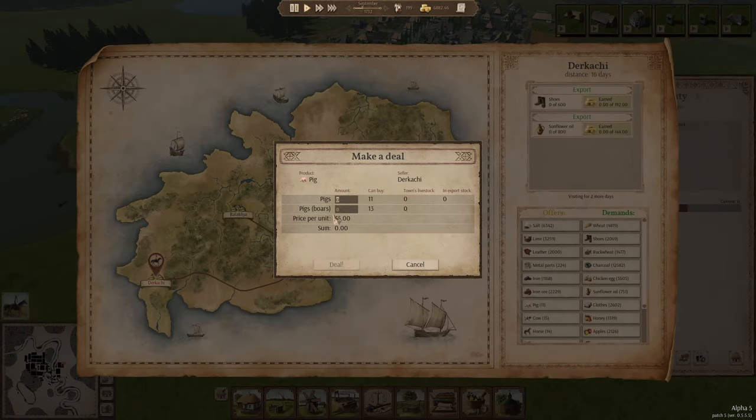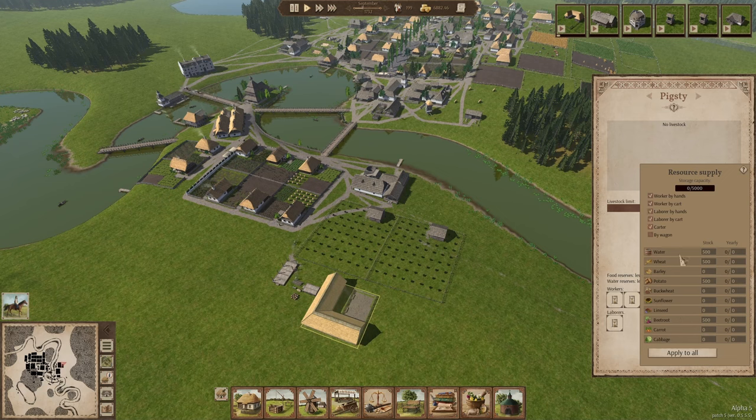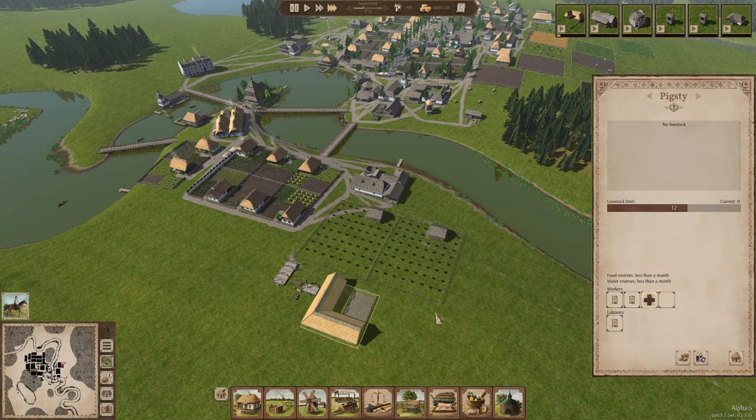Let's add the pigs. I'm going to start with three pigs and one bull. We're going to add the laborers and the carters. This should be fine — we should be able to get everything ready for the pigs on time. At least I hope so.